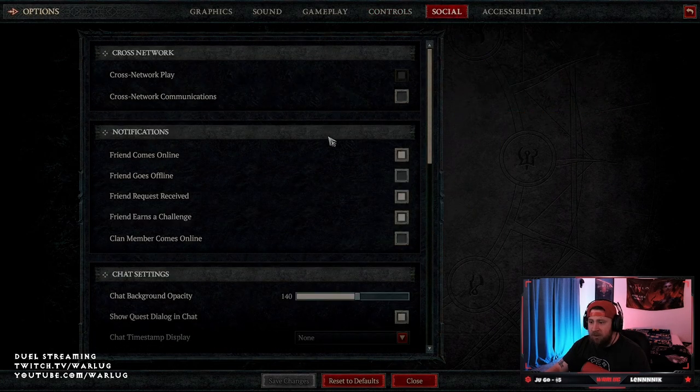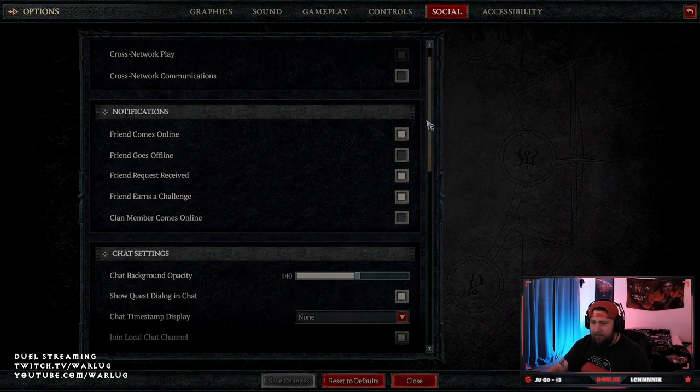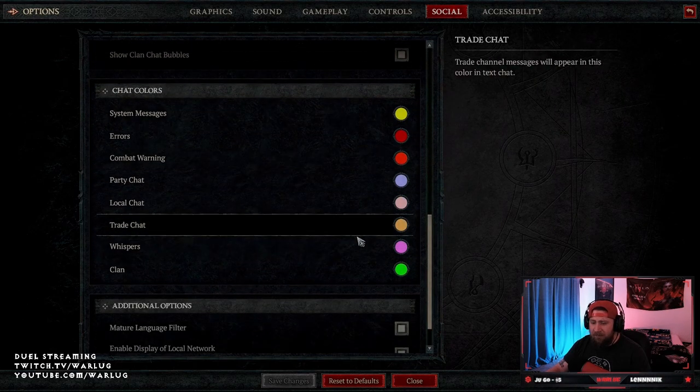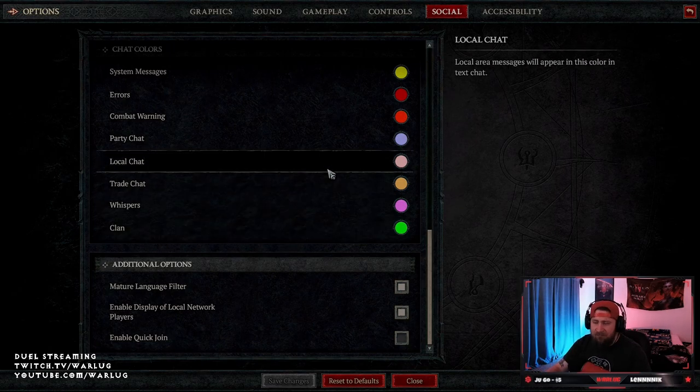Social settings — during the 24-hour stream I kept cross-play off because of the issues that came out with console players during the launch of Diablo 4, but I'll probably turn that back on tomorrow once things settle out. Everything else is the exact default — you don't really need to change any of this unless you want some kind of customization.